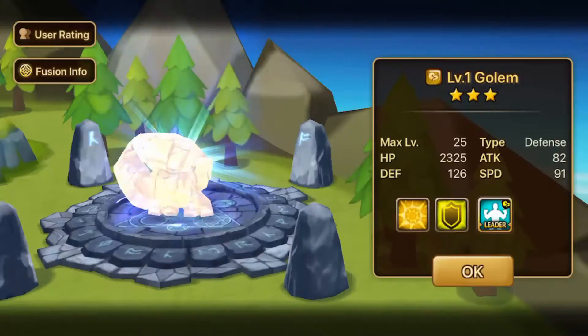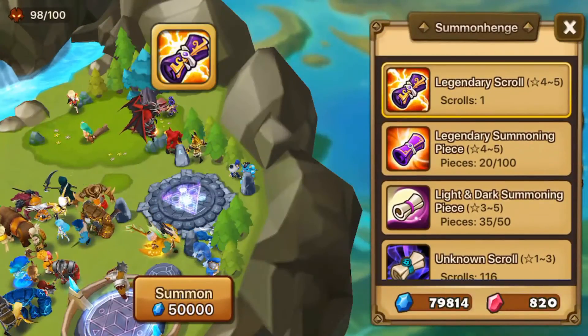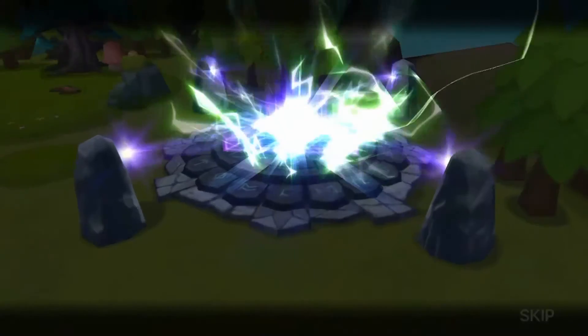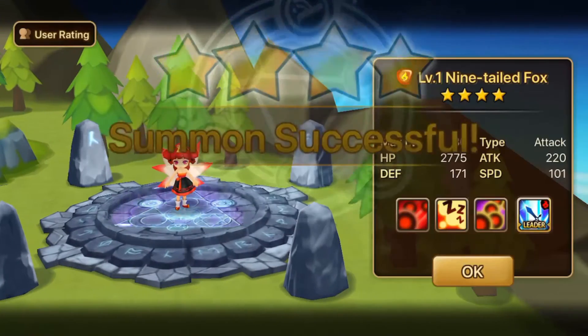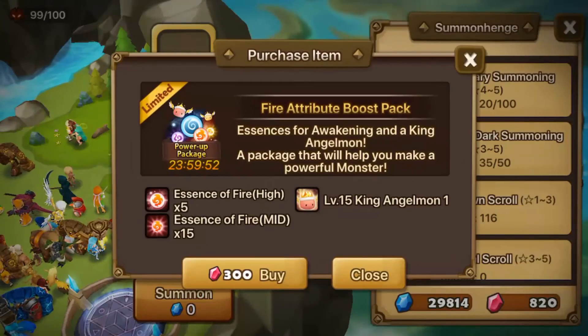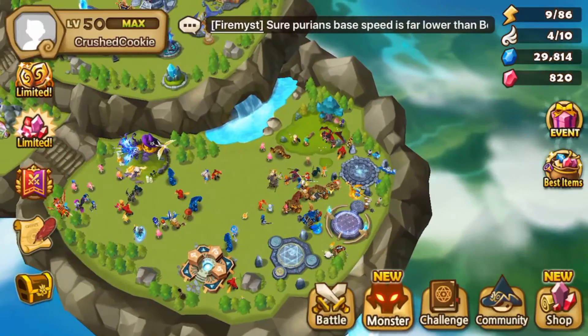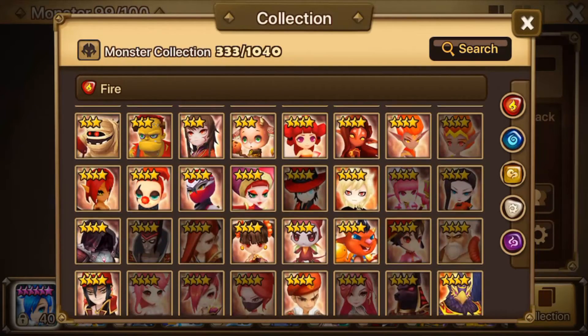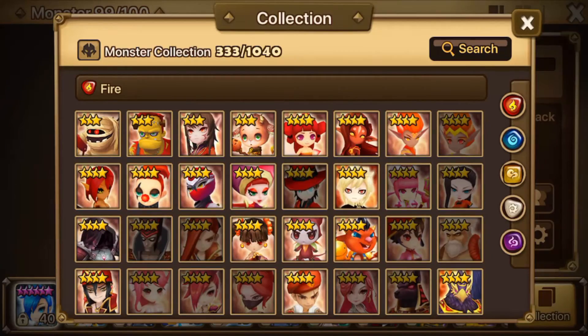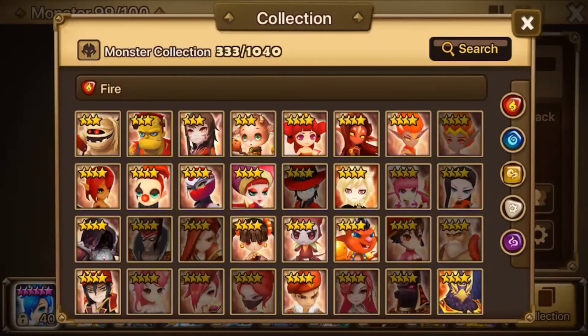Now let's go to the Wind Scroll — nothing. And now the Legendary. If we get a Nat 5 that's great, otherwise we got what we wanted out of the scrolls. And Fire Night Till Fox — Shua. Wow, I'm probably totally butchering that name. But that's Shua. So this was a pretty good summoning session.